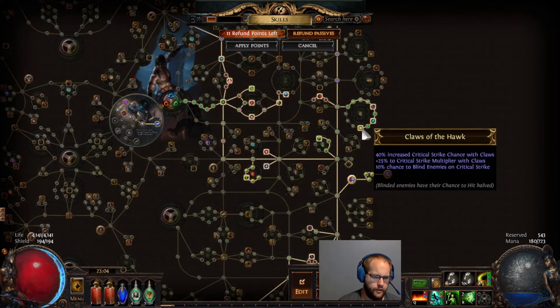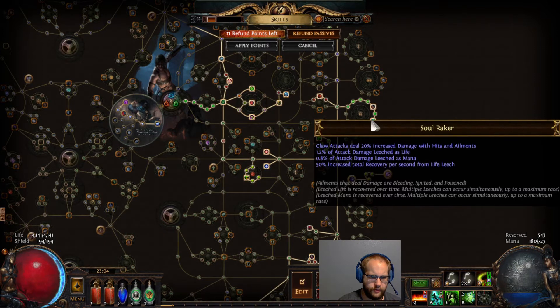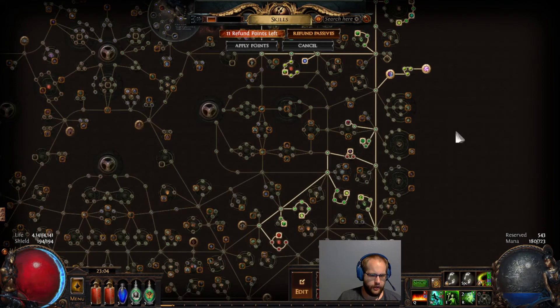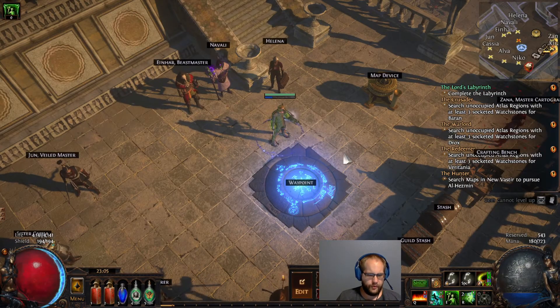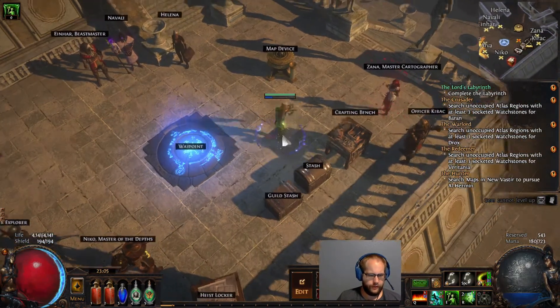One extra point past Soul Raker gives you chance to blind on crit, which is really nice — especially since Venom Gyre is piercing and hitting everything, and our crit chance is fairly good. So we get to blind basically all packs. Between that and our dodge and avoidance layers, it feels relatively tanky for being 4,000 life — definitely not crazy, but it feels pretty good.